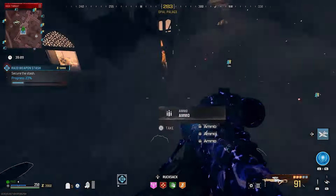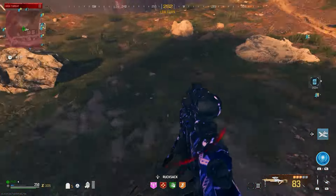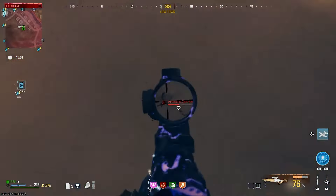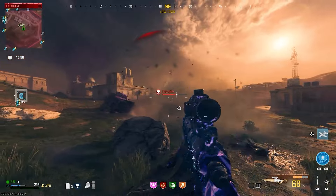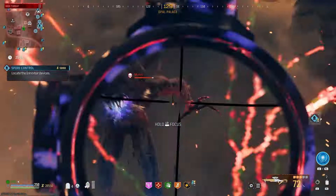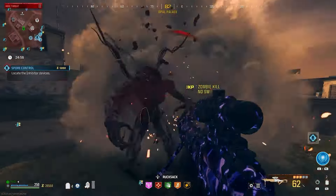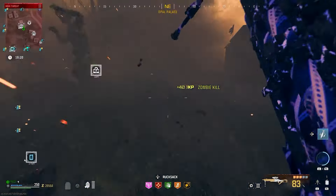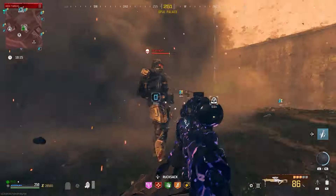Moving on to the boss side of things, the first mini-boss I went up against was a Disciple, and it was kind of annoying and difficult to take down at first. Later on I fought it again and it wasn't too much of a pain — it just depends on the angle and how you shoot it, with headshots obviously dealing the most damage. Mimics wise, it was taking them out relatively easily. Moving on to the Mangler, it also wasn't too difficult or too easy — it just felt like the weapon performed exactly as I expected.